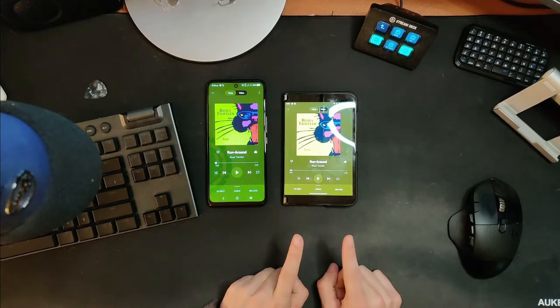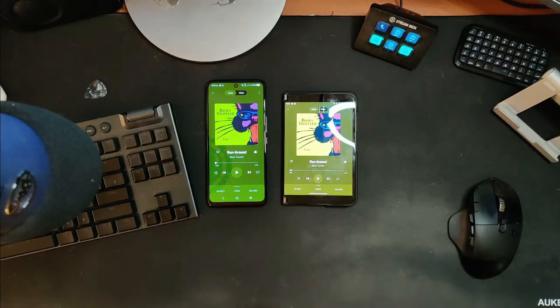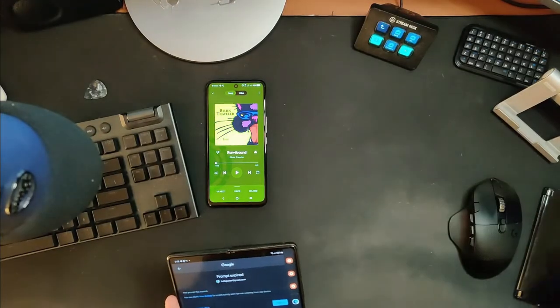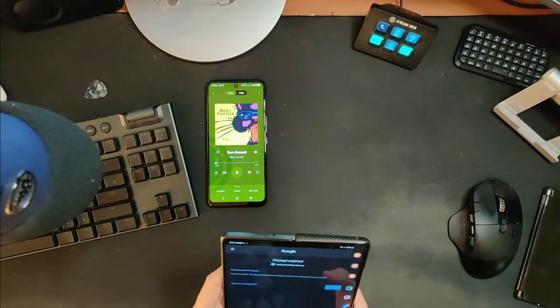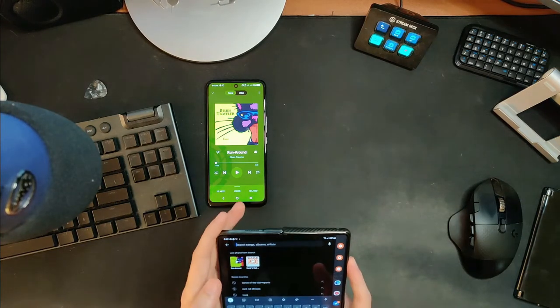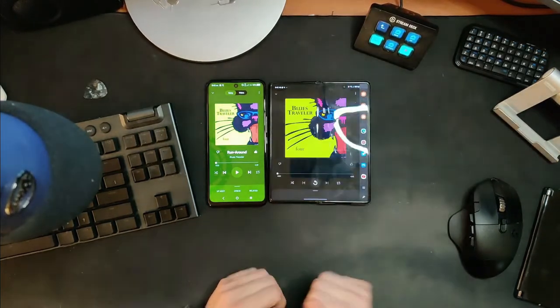The Duo 2 has much more bass, much more impact — it's just a fuller, less distorted sound. And if we really want to take this to an unfair level, we'll grab a phone that probably has the best speakers of any phone in my house — the Galaxy Z Fold. This thing is the speaker king as far as I'm concerned, and we'll compare it as well.